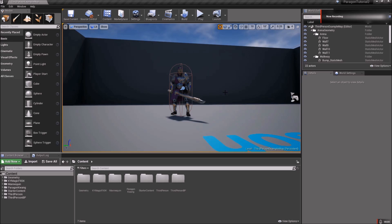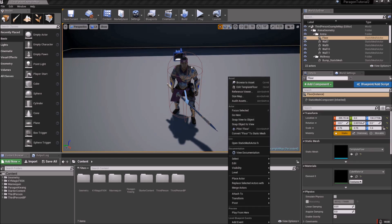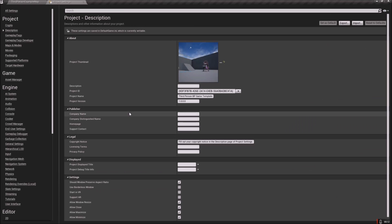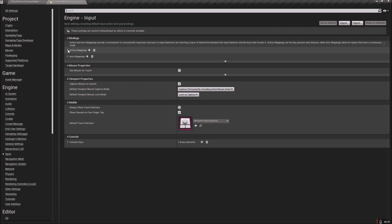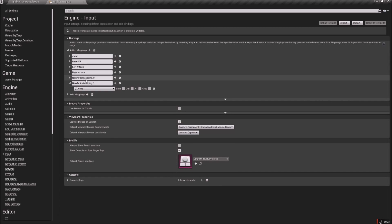Welcome back — let's get started. The first thing we should do is go up to Edit > Project Settings, open that, and then go to Input on the left. At the top, we're going to add two more action mappings, so just hit the plus sign twice and come down.